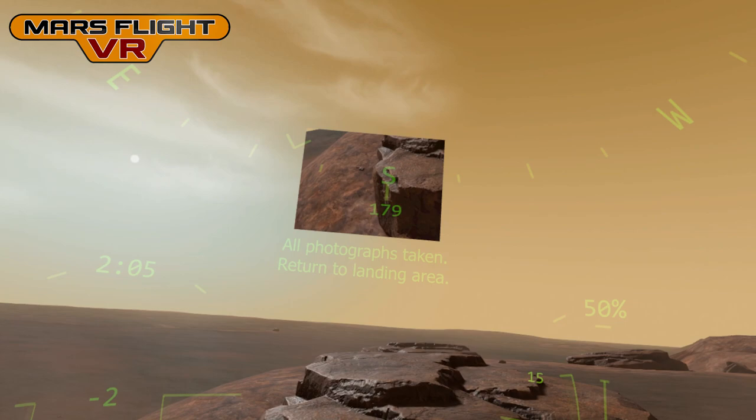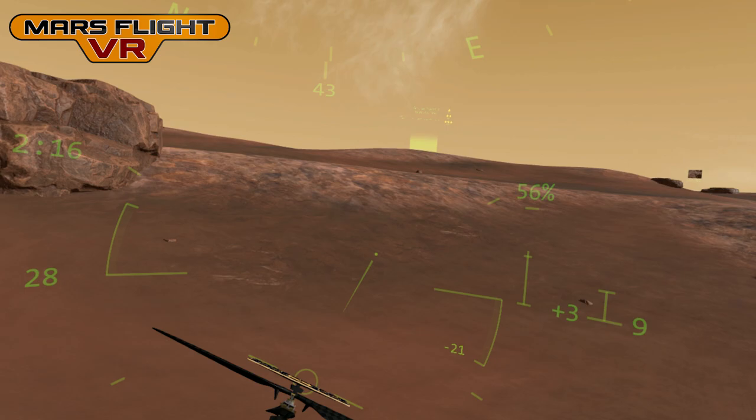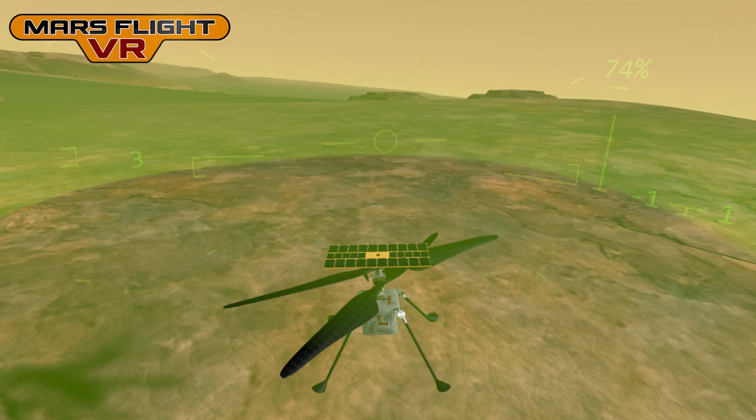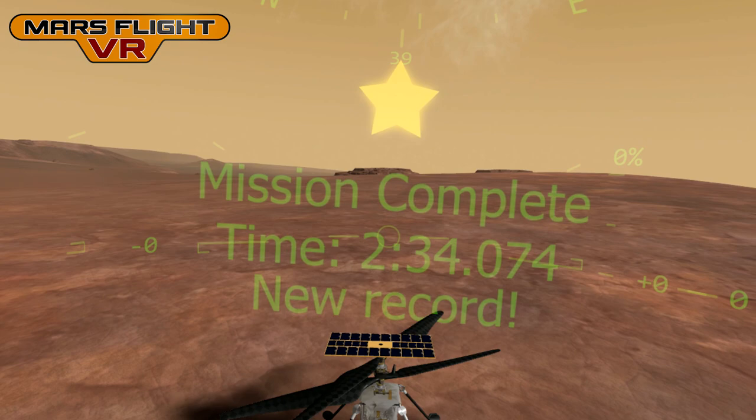Now I have to race back to the landing area as quickly as possible to get a good time. The clock is in the top left of the heads-up display — it says 2 minutes 11 seconds. Once you've landed and stayed still for 3 seconds, the clock stops and records your time. This one actually requires a time of 1 minute 30 to get 3 stars, so I'm a bit slow. I'll land it gently, hold it still, and that's mission complete — 2 minutes 34, a 1-star time.